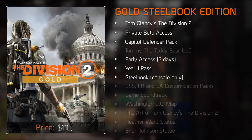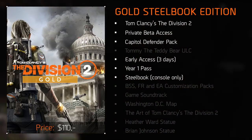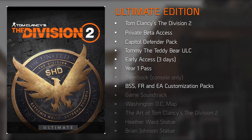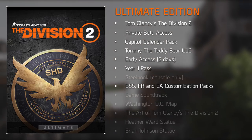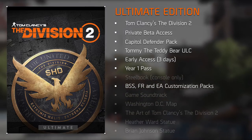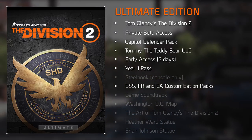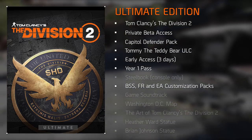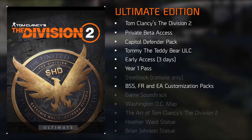If you're looking for something a little more fancy — though not the most expensive — the Ultimate Edition might be for you. It comes with all the previous bonuses and adds the three customization packs: the Battle-Worn Secret Service, First Responder, and Elite Agent Packs. It only lacks the steelbook case, and comes at double the price of the standard edition at $120.